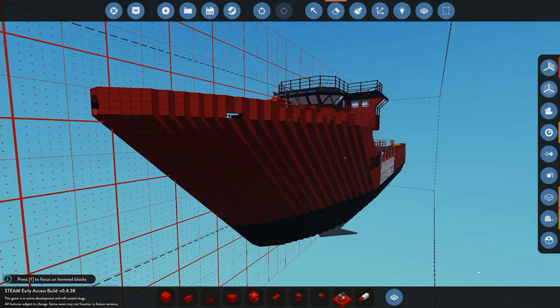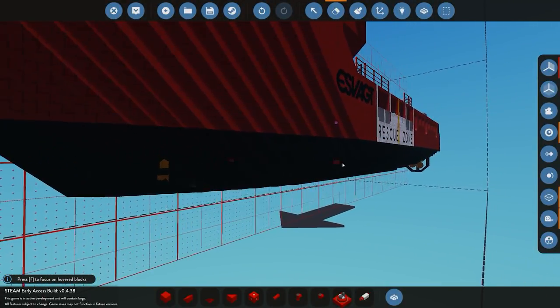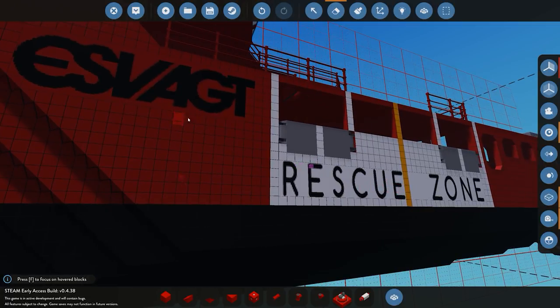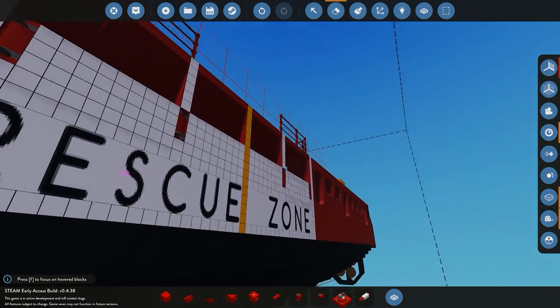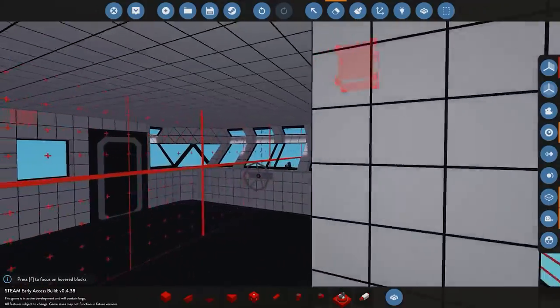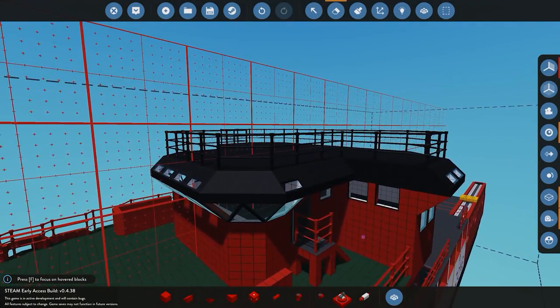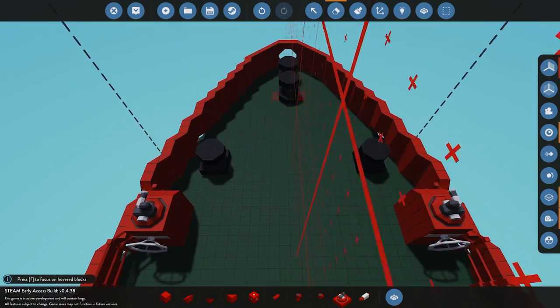Starting with the changes since the last video: we've gone ahead and painted the keel of the hull all black. We've also added some paint blocks to the side of the ship with our company logo and rescue zone lettering. A couple of other small things — I've painted the interior of the bridge all white just to make it stand out, added some rails to the top of the bridge roof, and done a little bit of detailing on the bow of the ship by adding the helm to the water cannon so we can control them manually.